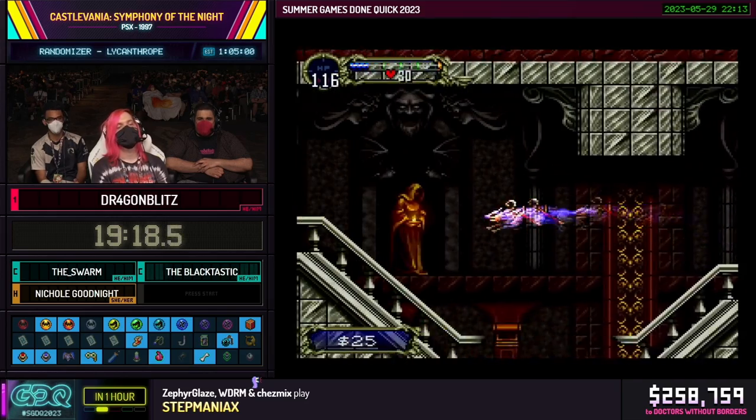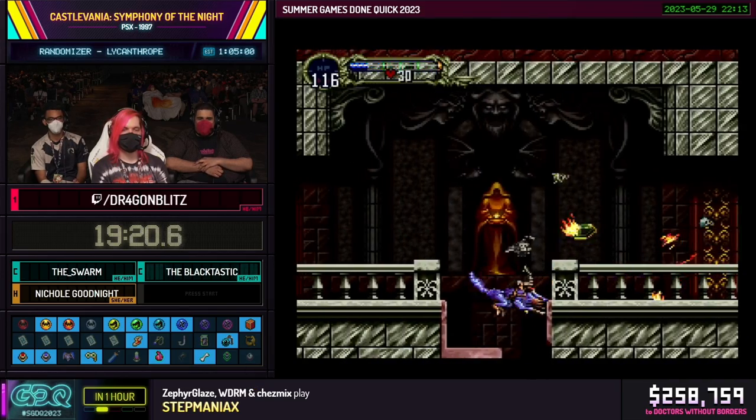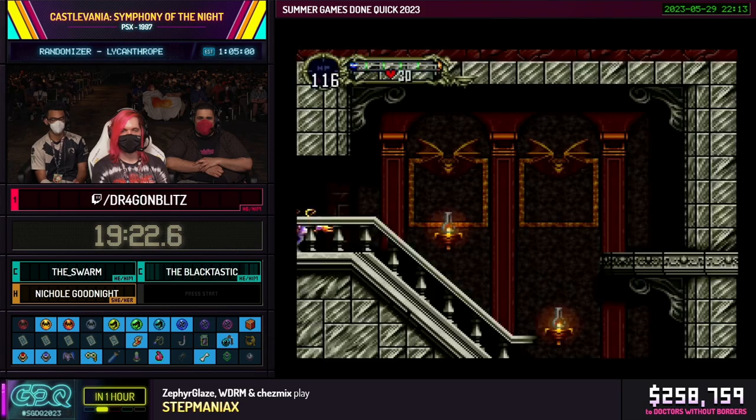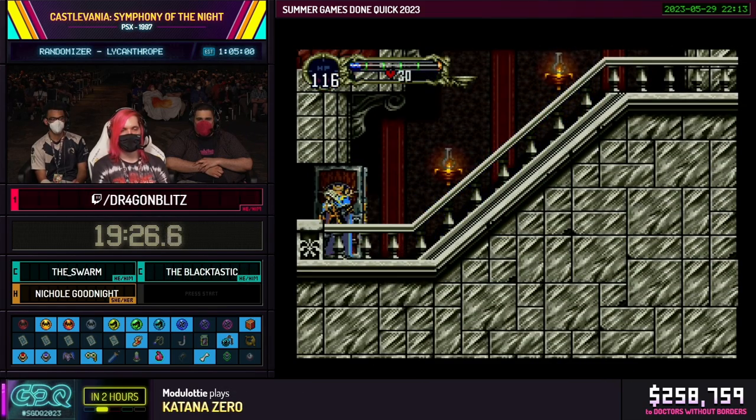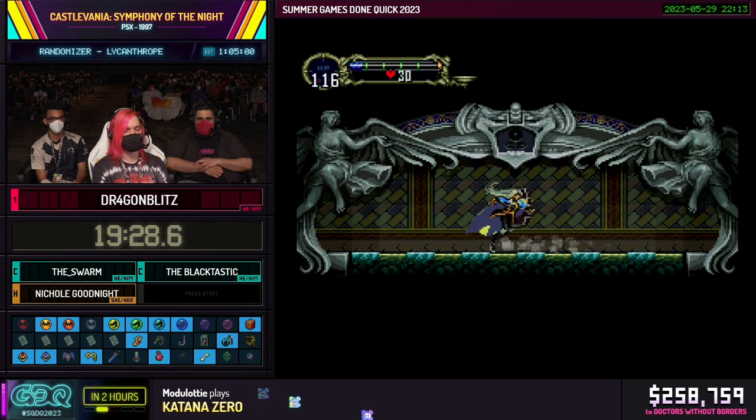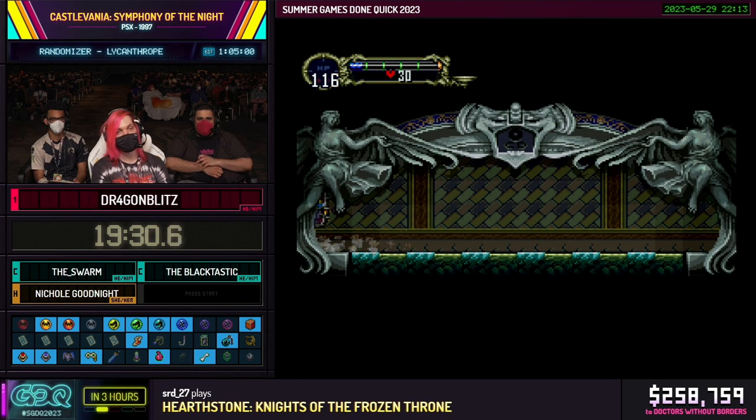One of the quality of life changes the randomizer does that I absolutely love: there's normally a statue that blocks your way 50% of the time into Olrox's Quarters, but it's always open in the randomizer, so you don't have to worry about sitting there waiting awkwardly for a minute just because of an unlucky cycle. Now we're going to use the Jewel of Open here — it's just a key that opens blue doors. We press that switch which gives us access to the caverns. You can buffer inputs out of those blue door transitions, but not the red door ones — at least not in this version.